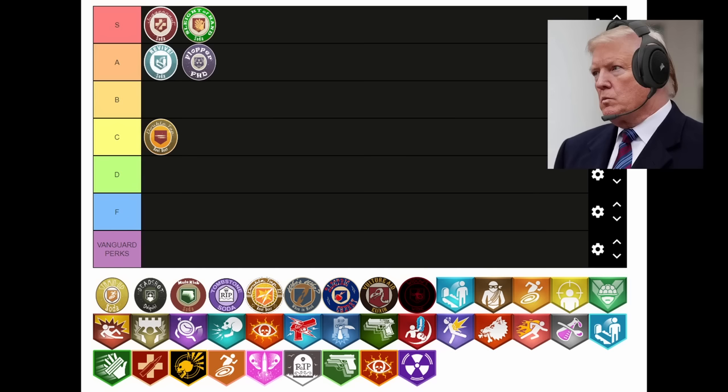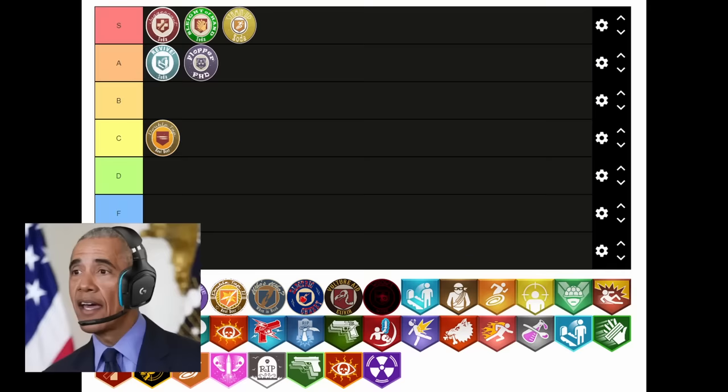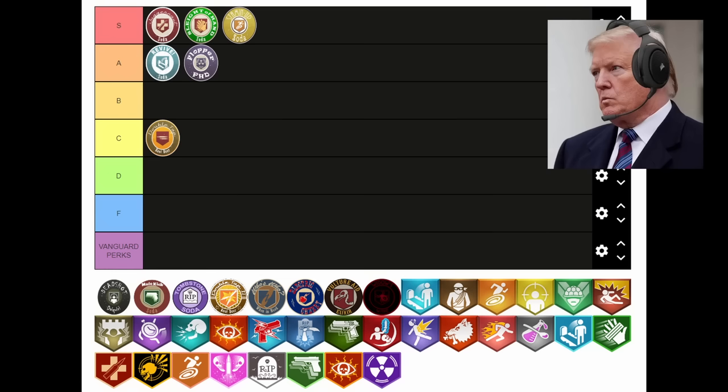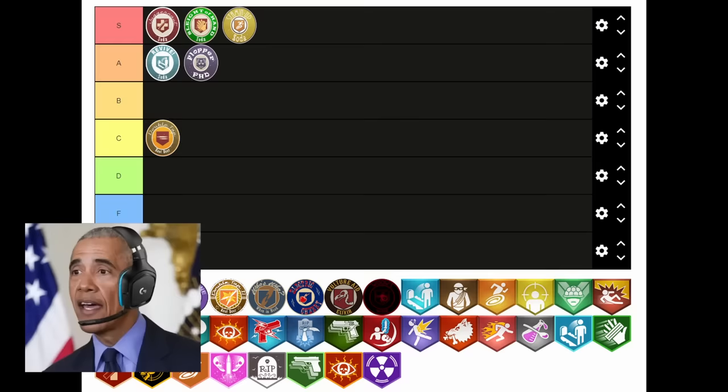Next up is Deadshot Daiquiri. Not gonna lie, this perk is ass. Yeah, seriously — if you need to waste a perk slot to hit your headshots, then you're either a complete noob or Joe. Why are you being mean to me too? I'm supposed to be your best friend. You are, but you're also a noob. I will admit you have improved since we first started playing together. No wonder it's so cheap — I wouldn't take this shit for free. Especially on PC, because you don't even get the auto-aim-to-the-head effect. F tier. Agreed. OG Deadshot is lame as fuck. The jingle is pretty fire, though.